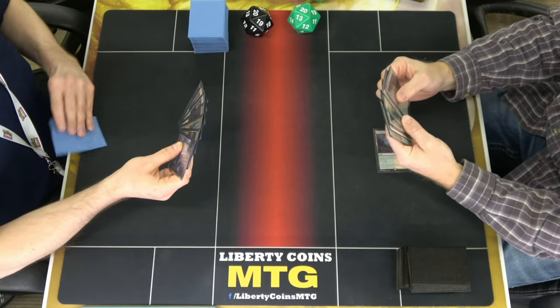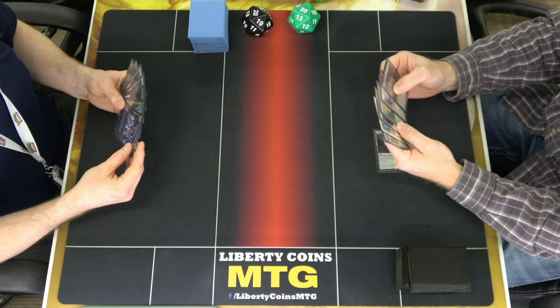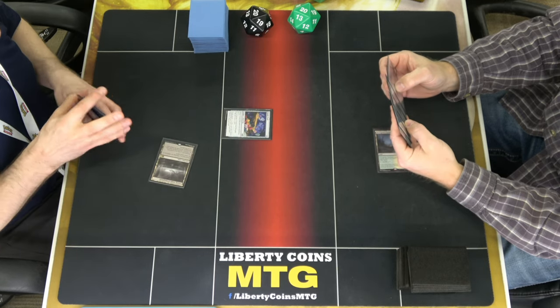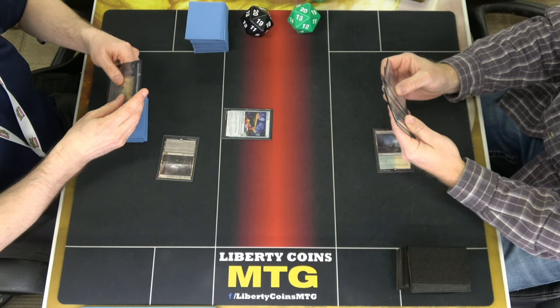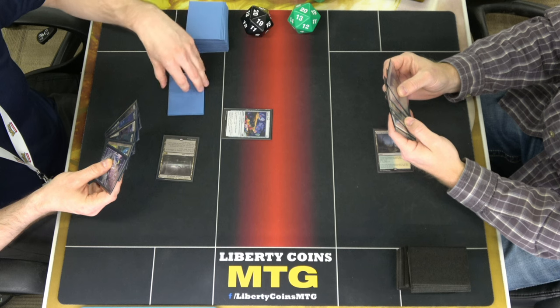Tap land, pass. Plus two, plus zero for each other. Candy trample — I know it doesn't have trample, but I would like it not to be a 12/12 or whatever, swinging at me with a monster token.